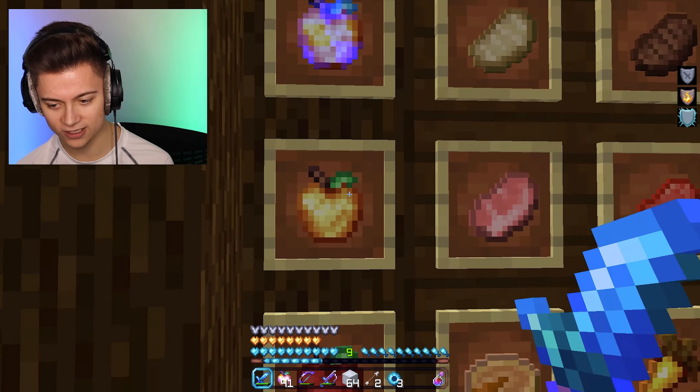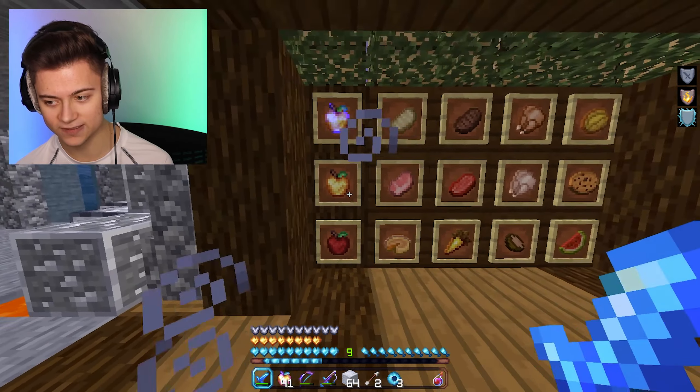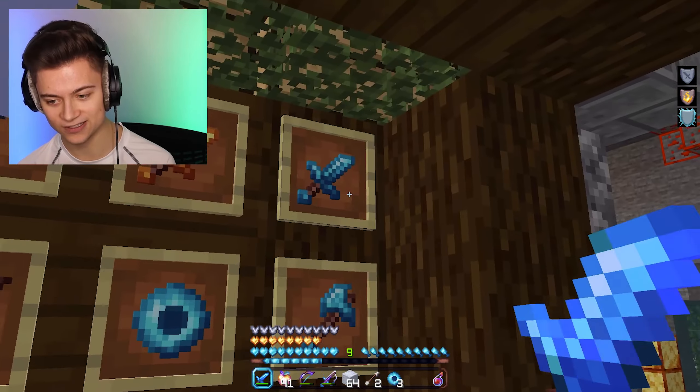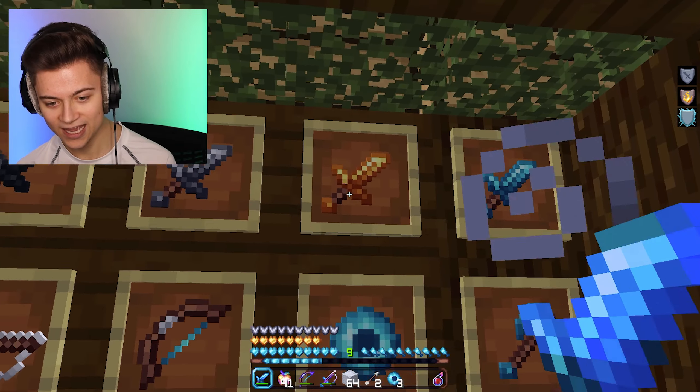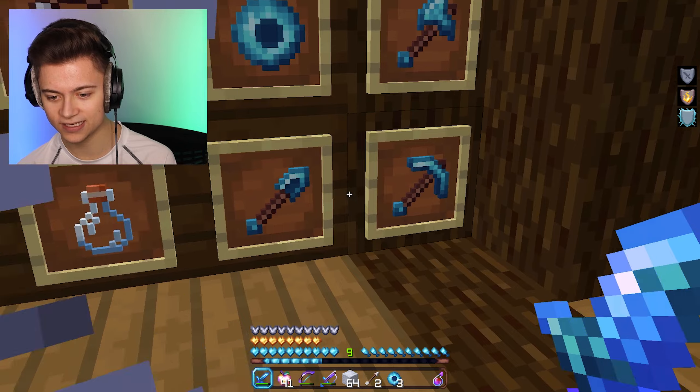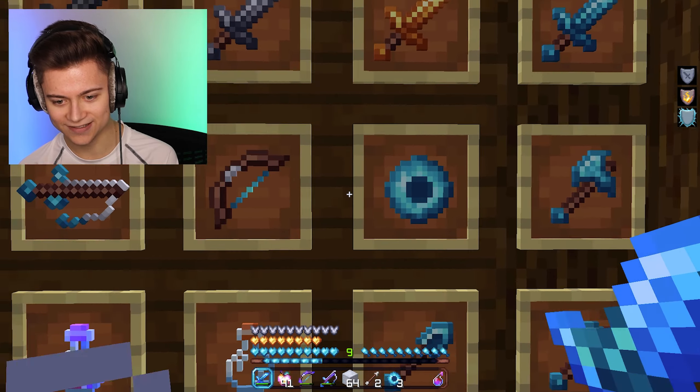Over here, as you guys can see, we got the apples. Be sure to take a look at those — we got a bunch of food over here as well. Once we head over here, this is where it gets crazy. Look at this sword. This majestic pack is actually really nice and I definitely recommend it. Just look at that color of blue in the edits — it's so clean. For real, this is so cool.